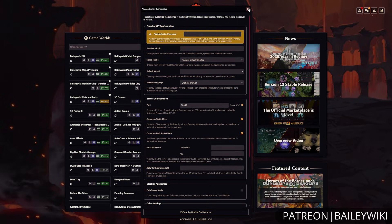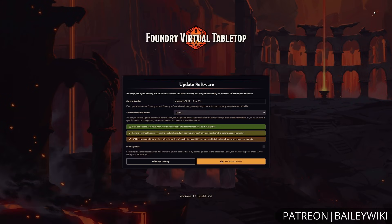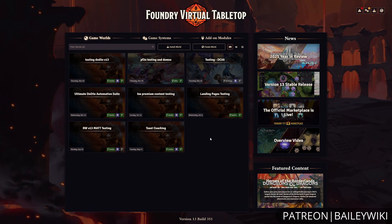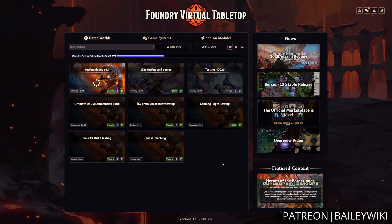A way to configure your server at large, including admin passwords and all of those good things. A way to update the software directly from within it. And then finally, a pretty robust backup management system that allows you to backup just about every aspect of your Foundry installation.